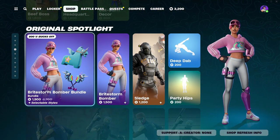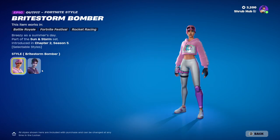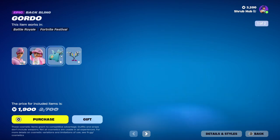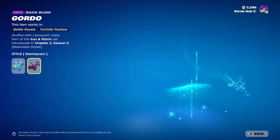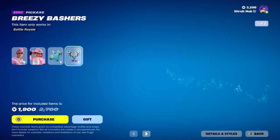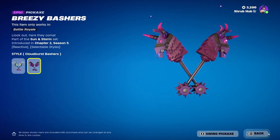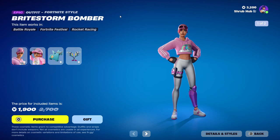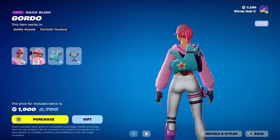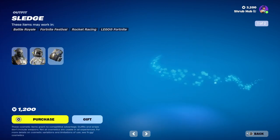Then we have the Brightstorm Bomber Bundle here back. It comes with the Brightstorm Bomber from Chapter 2 Season 6 — she's a pretty cool skin and she comes with the Cloudburst Bomber edit style. This is her alternate style and she comes with the Gordo back bling. Gordo has the Stormy Corn edit style — Gordo is a very cute little guy. Then we have the Breezy Bashers here from Chapter 2 Season 5, with the Cloud Basher edit style. I don't know why Gordo looks like if you gave him a pumpkin spice latte, he would be very happy. You can also get it separately.